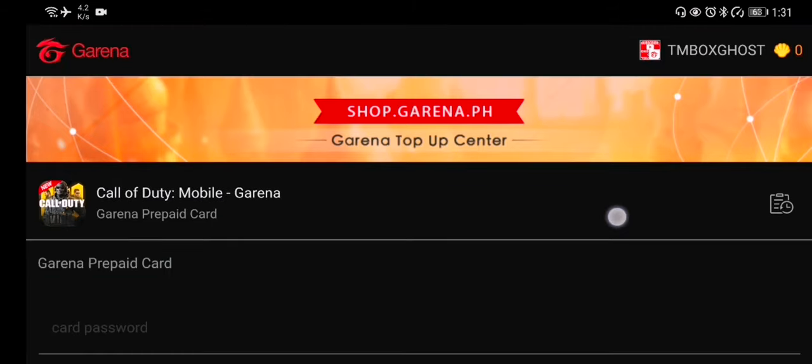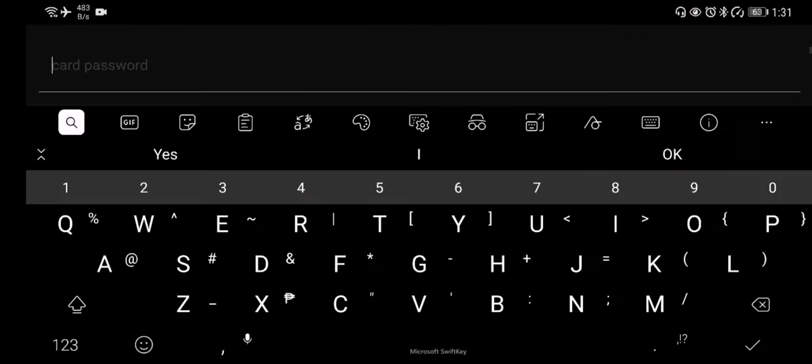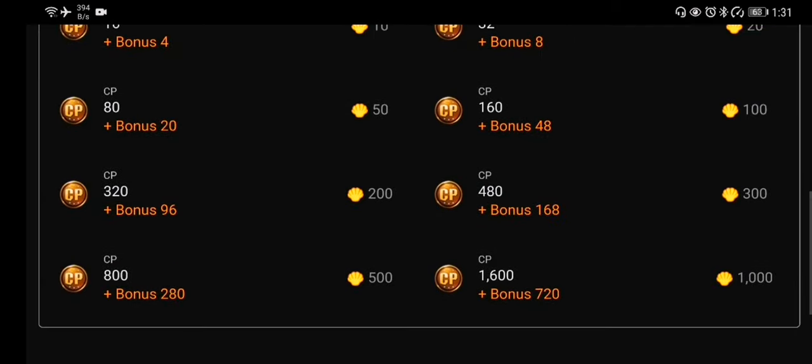You've got your password from the Kodashop website, you've already paid for it — you're just gonna paste it in. I'll show you the bonus: if you convert 1,000 Garena shells, you end up getting 2,320 CP. That equates to 1 peso converting to 2.32 CP.